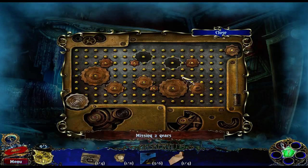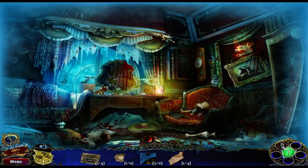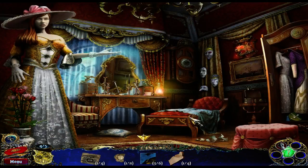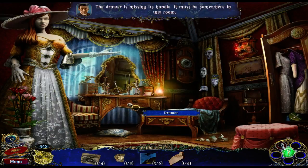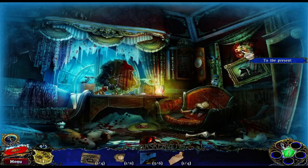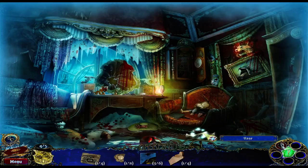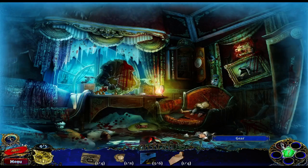We could put this in here — need one more. Oh, drawer. Oh, drawer — it's missing a handle. It must be somewhere in this room. That helps. Let's look for a knob. Portrait gallery. It wants us to go back in time again. Apparently we're looking for maybe a knob — might be on the floor. Oh, we missed another vase. There we go — now we have all the gears!